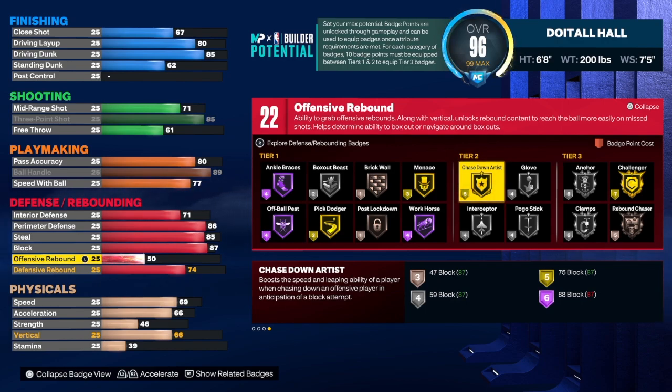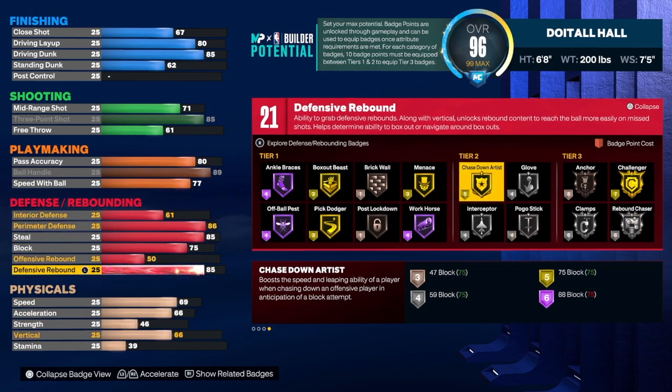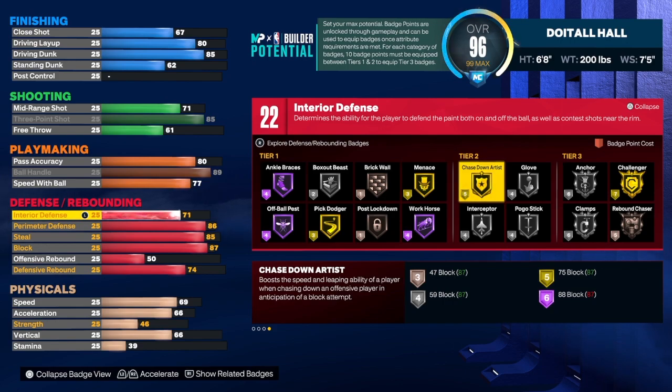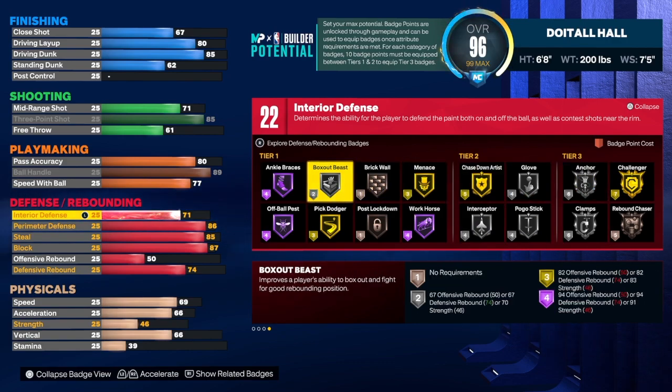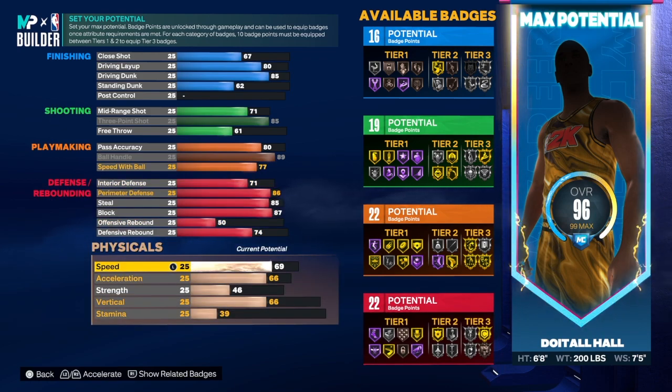For rebounding, the defensive rebound is a 74 and offensive rebound is a 50. If you build it this way you'll probably play more rec — you can play park but you're a three and won't have high rebounding. Alternatively you can take defensive rebound to 75 and adjust from there. The other route gives you silver rebound chaser. Ultimately it's personal preference. I would throw in rebound chaser, clamps, anchor, glove, pogo, interceptor, chase down, and box. The badge combination is 16, 19, 22, and 22 — not bad for a versatile build.